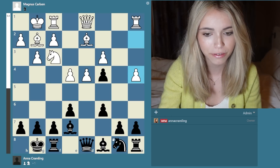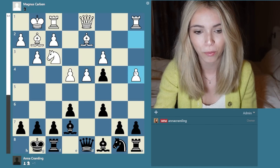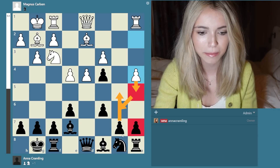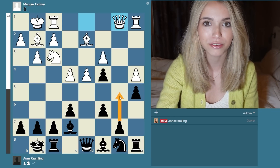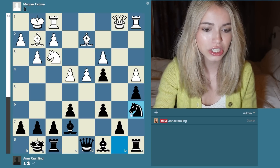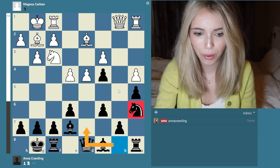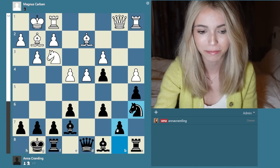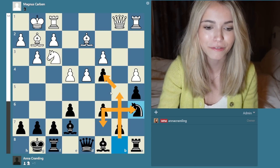Maybe it could have been an option to go b5 in this position, but I thought it was a little bit scary. So I went a5 instead, just because I wanted to stop white from going a5 - if white goes a5 it might be hard for me to ever go b5 because of en passant. So that's why I did that. Queen b1 came, once again stopping me from going b5. I went knight a6, the idea being to develop my knight. My plan was to go knight a6, knight c7, and then b5. But perhaps knight d7 would have been better as that feels like a more natural square.